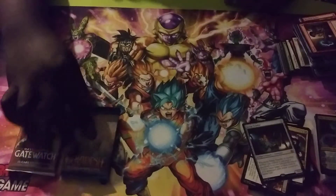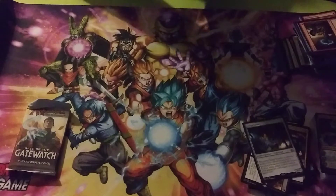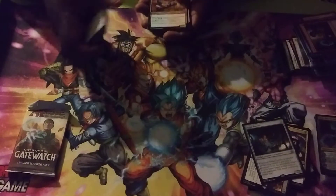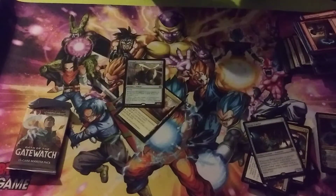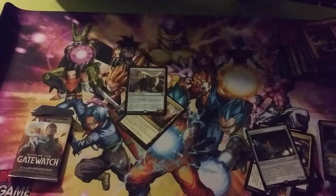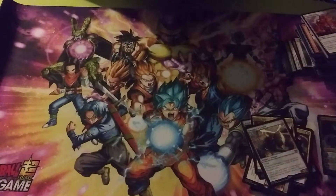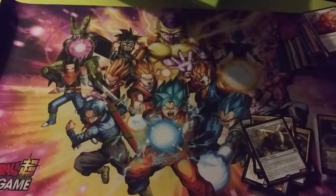There's still some hotness in this set. Willer Virtuoso — I remember when he was somebody. Refurbish, Aether Hub. Smuggler's Copter — I remember when that was real money. I pulled a copter out of this, so it ain't all bad.